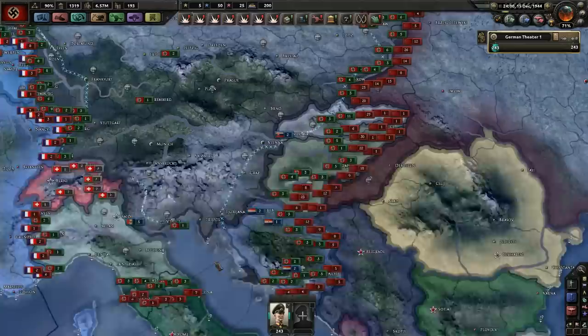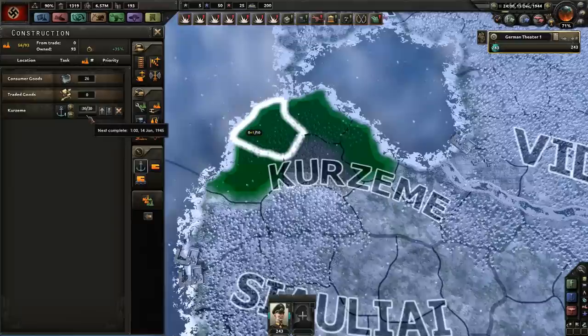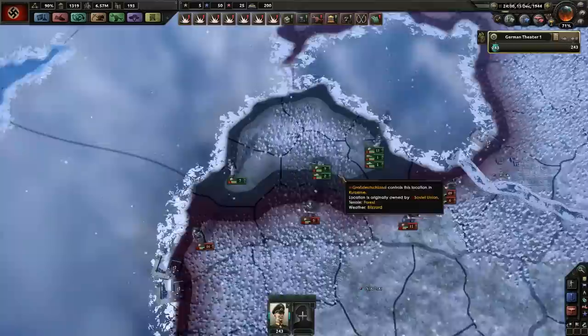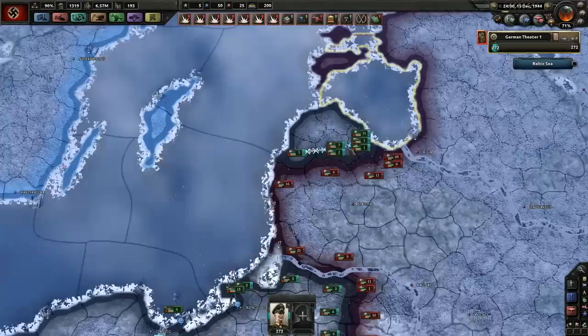My plan for these guys — we're not going to be able to push through 69 divisions. How fast can we build a port here? A month. So let's see if they can hold for a month, and then we're going to fall them back to that port. That's the strategy.